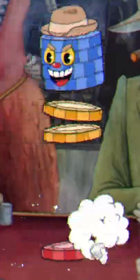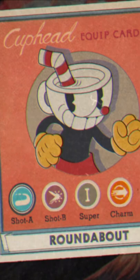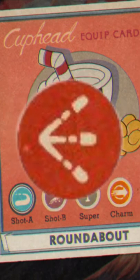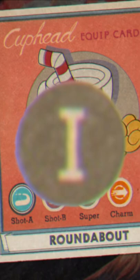Here's how to S-rank King Dice and every single one of his minions. Here's the loadout I used for this challenge: the roundabout as my first shot, the crack shot as my second shot, use the spread shot if you don't have the DLC, the smoke bomb for my charm, and super art 1 as my super.